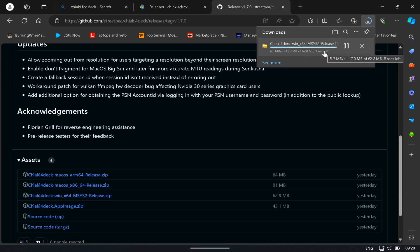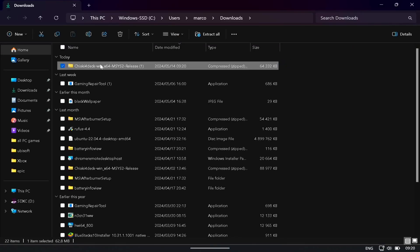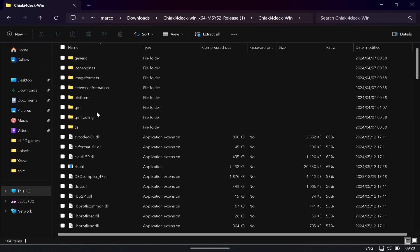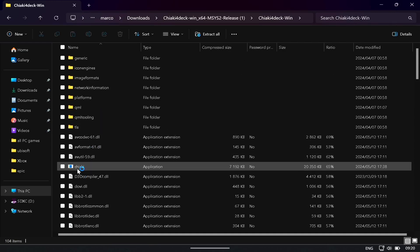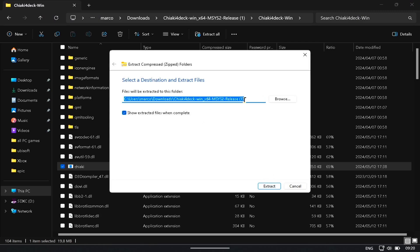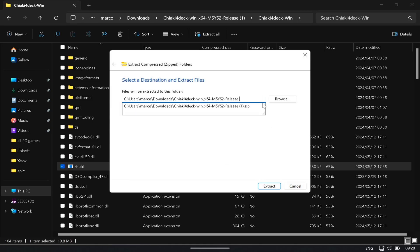Just wait for the Windows installation package to finish downloading, then open it up. It's going to ask you to extract. Once you click the Chiaki for Deck executable, it'll ask you to extract. You can choose the path — I'm going to call it 1.7.0 since that's the latest version and just extract it to that folder.